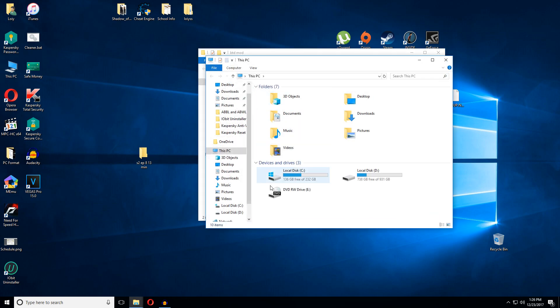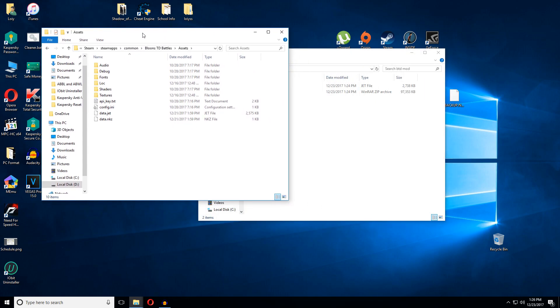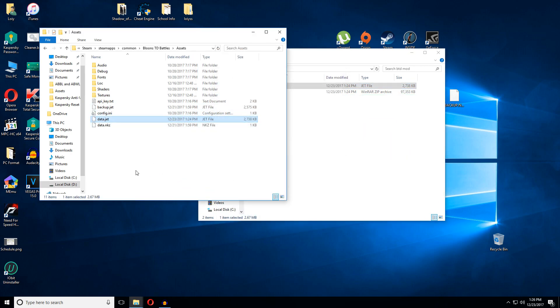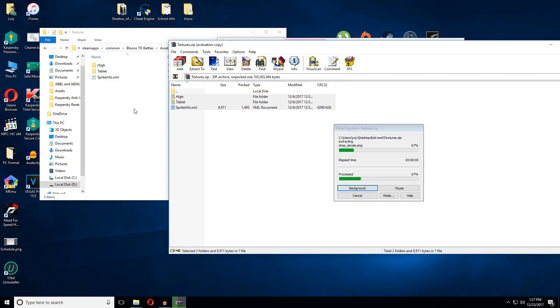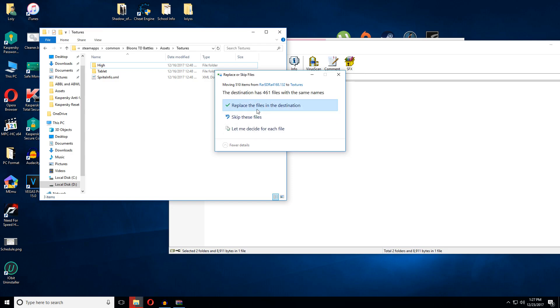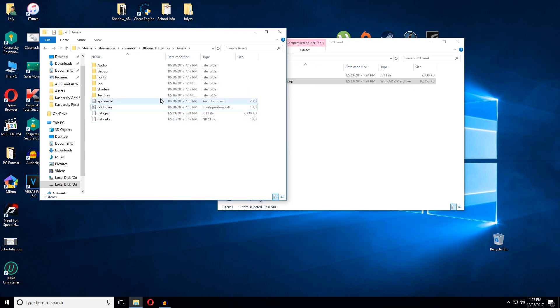Go to your installation folder for Balloon Tower Defense Battles, then go to assets and you'll see the data.gat file. Drag the new one in and click replace. Then open up the textures folder, open the textures.zip, and extract all three files in there. When the prompt pops up, click replace. The only way to remove this mod is to delete Balloon Tower Defense and reinstall it.